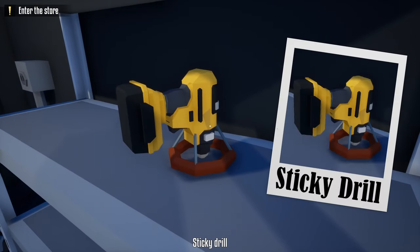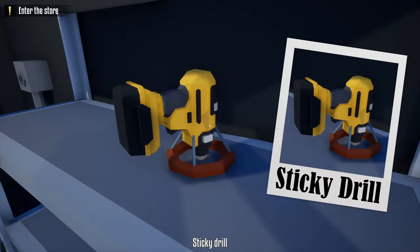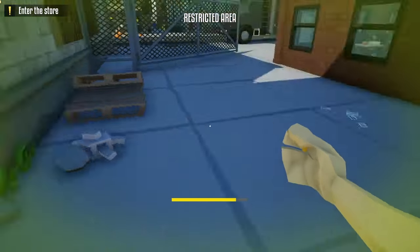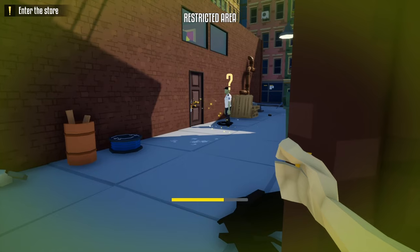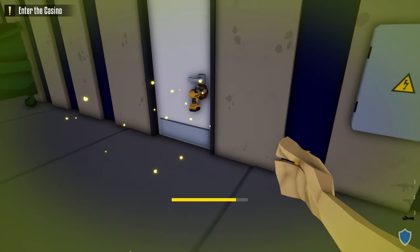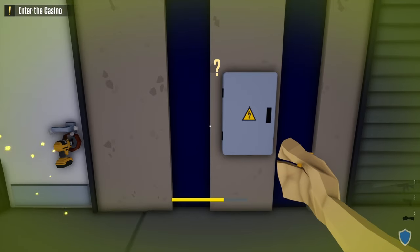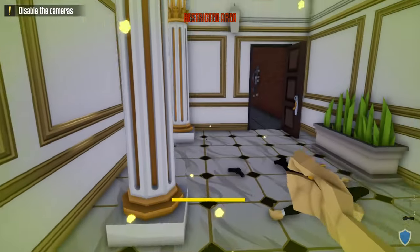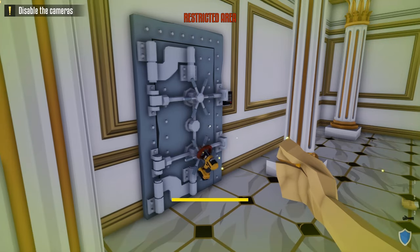Moving on to the sticky drill, which looks like a regular basic drill but has a suction cup on it, so you can just put it on a lock and walk away and it'll do it for you. I think the sticky drill is a sleeper in this category for all the amazing things it can do. Unlike the other drills, you don't have to hold it in place — just stick it on a lock and it'll do it for you.